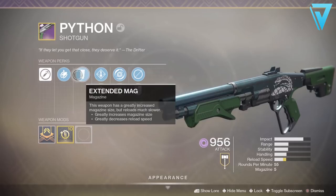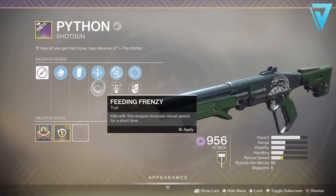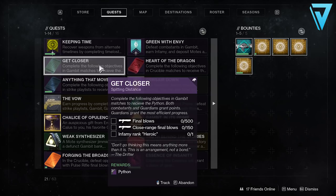So what is the Python? This is the Gambit ritual weapon and as you can see it comes with Extended Mag. It also comes with Overflow, where picking up special and heavy ammo reloads the weapon beyond its normal capacity, alongside Feeding Frenzy as an option. It also comes with Shield Disorient, where energy-matched shield explosions disorient nearby combatants, and finally One-Two Punch, where hitting an enemy with every pellet in a shot increases melee damage for a short duration.